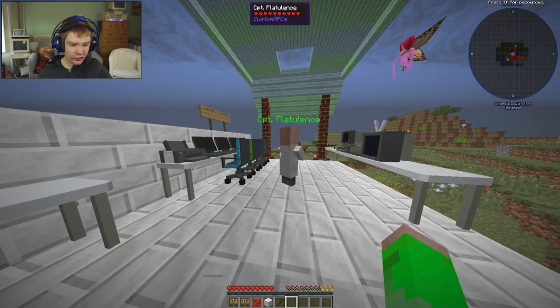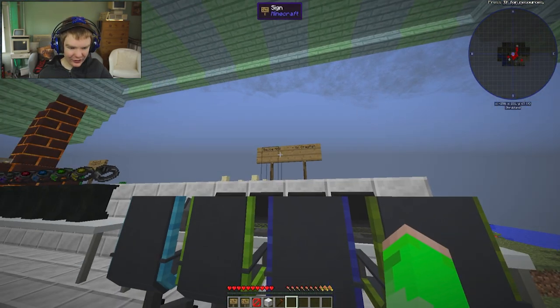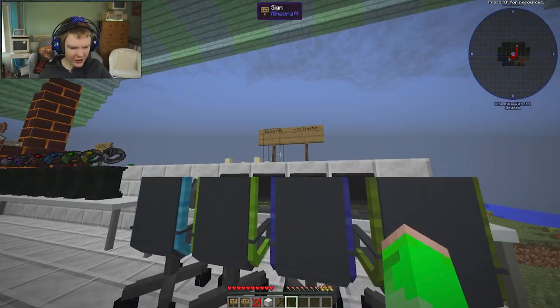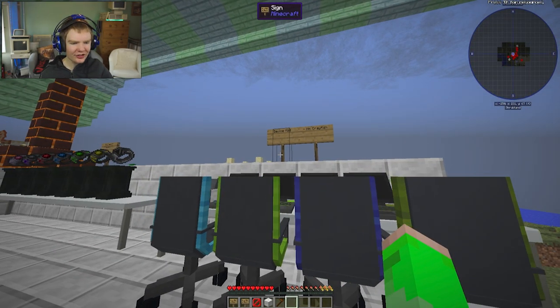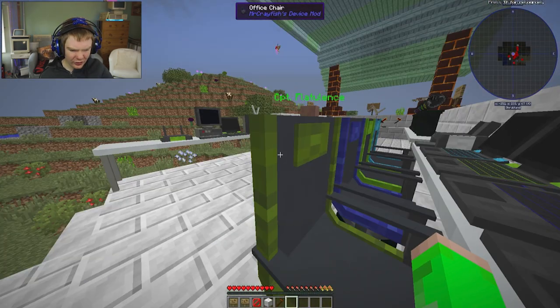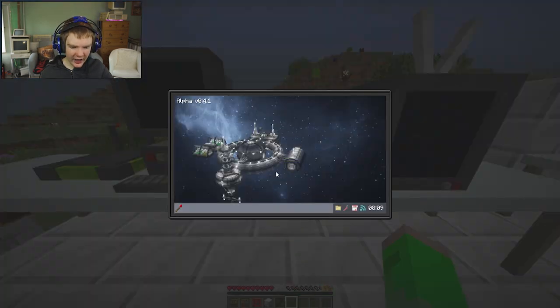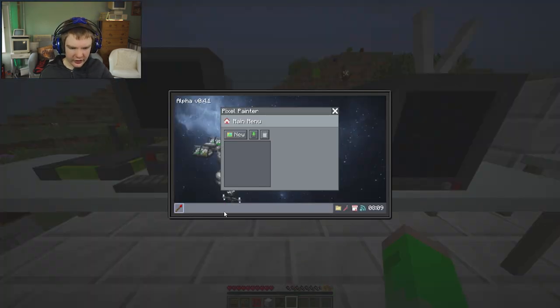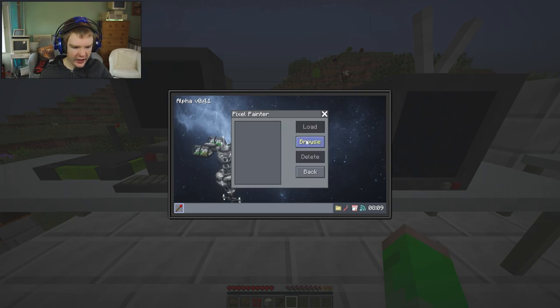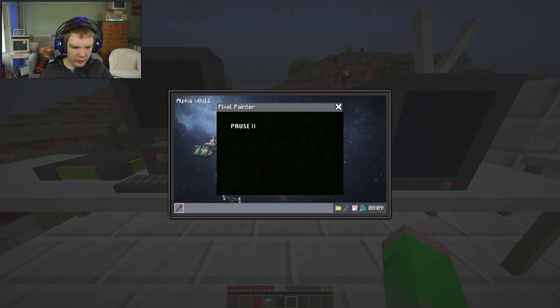So all of this has been added through adding mods to the current series. How do we do that, you ask? Well, you've even added Mr. Crayfish's device mod, which has legitimate laptops and stuff — I don't know why they didn't add it in the first place. If we go over to this laptop and turn it on, we can go into this and browse, and we have the tutorial video. Let's open this up — here we go.